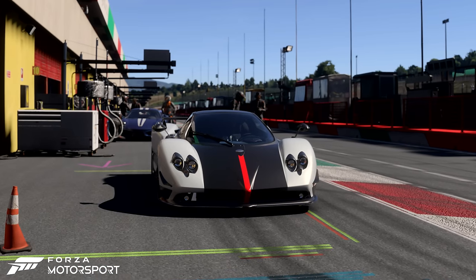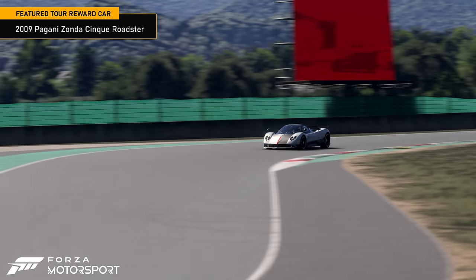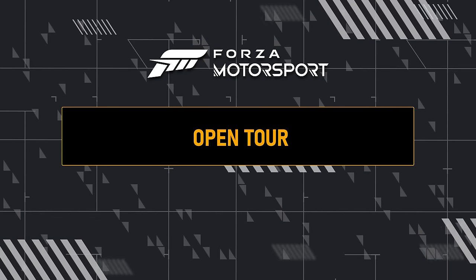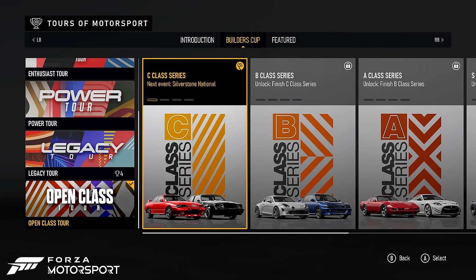Complete all four series in the combustion tour to earn the 2009 Pagani Zonda Cinque Roadster, an ultra-exclusive hypercar with exceptional performance. Cylinder count is king in this unique twist on the open tour, with Drivatars racing cars ranging from modest to high-performance engines.